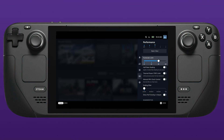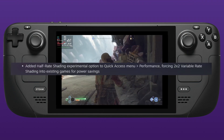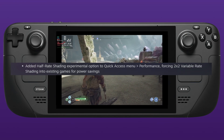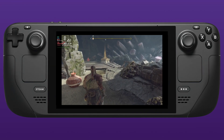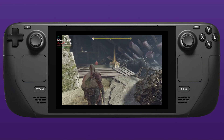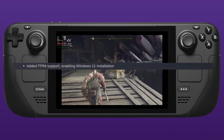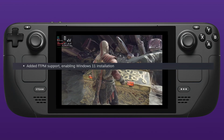They've added a half-rate shading experimental option to the quick access performance menu, forcing 2x2 variable rate shading into existing games for power savings. If someone with technical knowledge can explain what that means in layman's terms in the comments, that would be great. They've also added fTPM support, which enables Windows 11 installation.